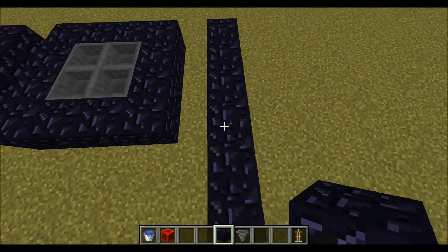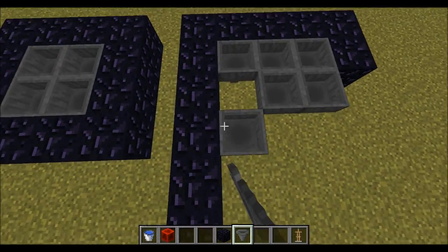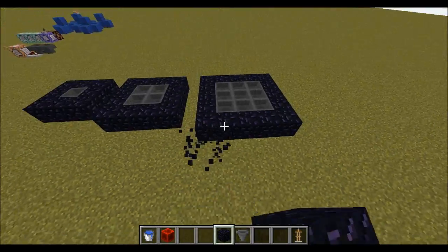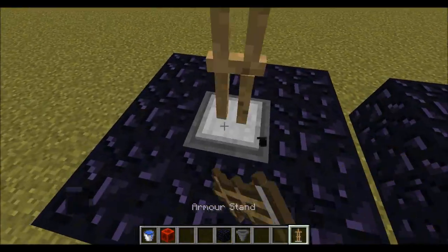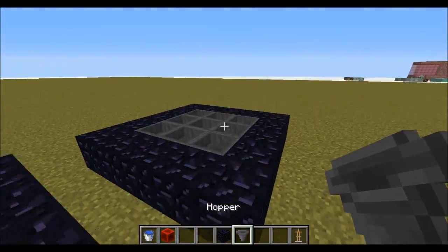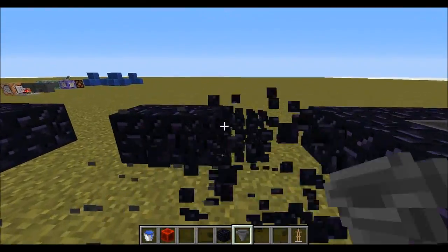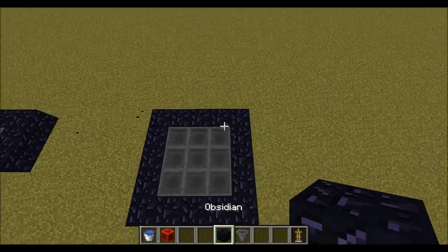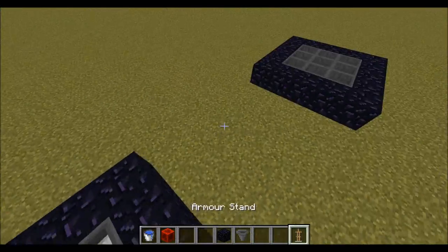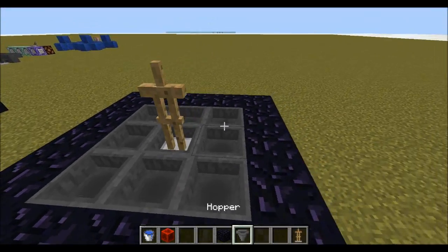So let's go this much — 1, 2, 3 — and that should be the biggest for now. Actually, we will make that the second biggest and we'll make a 5x5 the biggest, because we want a defined center point. So we're just going to place an armor stand in there. I think that should be good enough.